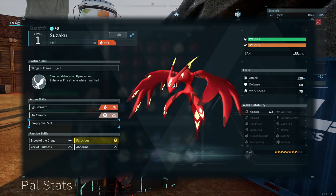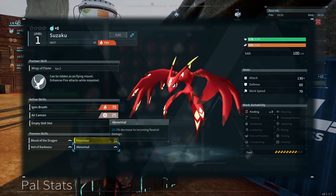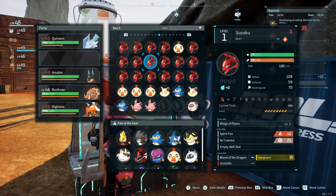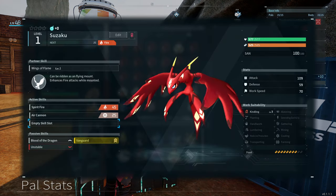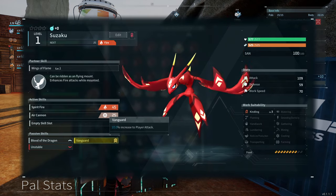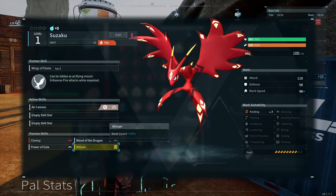What's interesting is that some traits are not positive. Here we can see this one has four traits: Blood of the Dragon, Ferocious, Abnormal — which decreases incoming neutral damage — and Veil of Darkness, which increases dark damage. You also have some pals with bad traits like Unstable, where sanity drops quicker with no benefit. The yellow ones tend to be the really good ones — Vanguard increases player attack, and Artisan increases work speed.